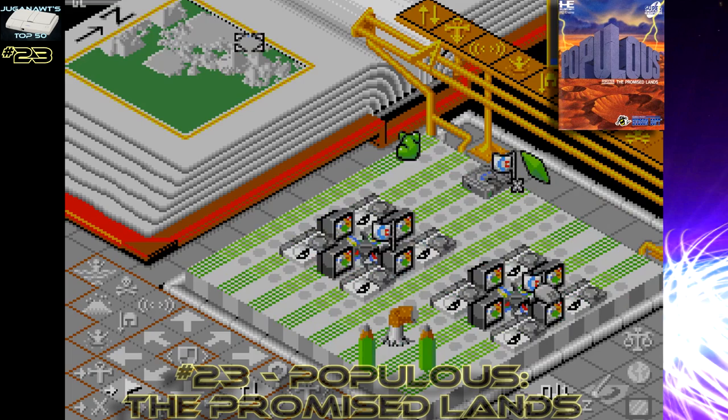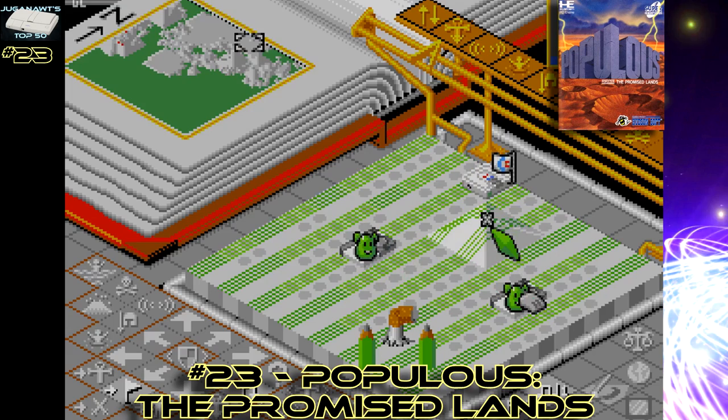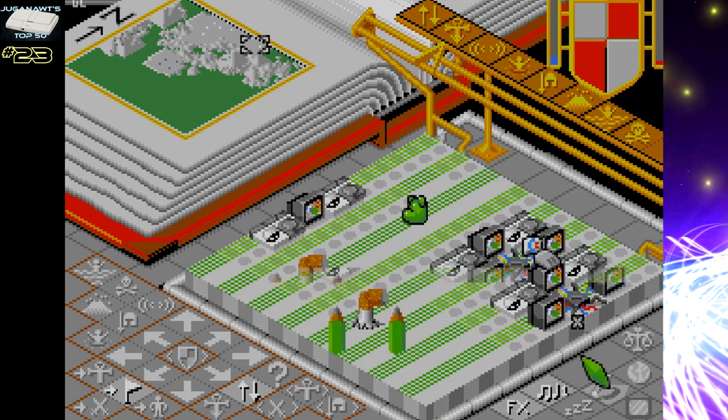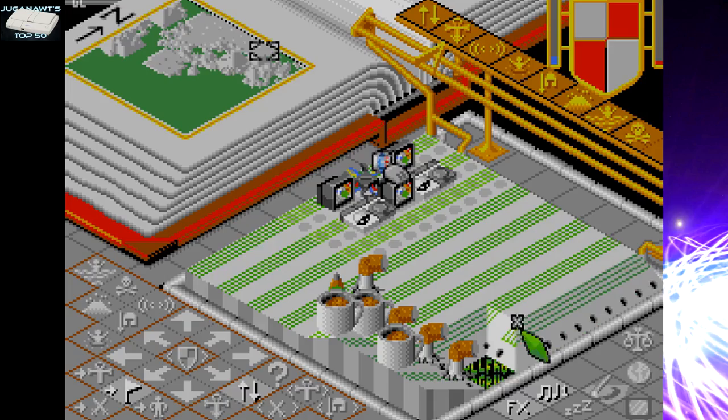Number 23: Populous The Promised Lands. This is an expansion of the God game that revolutionised and gave birth to the whole God game genre. Populous is very simple at its core — the idea is to build a land that your followers can live on, so that they populate and grow and give you more power, and then you use that power to demolish other gods and other tribes.